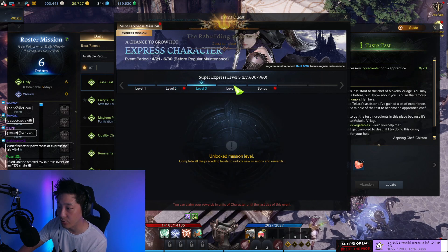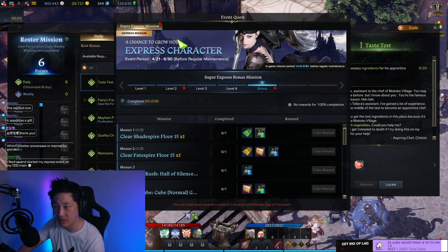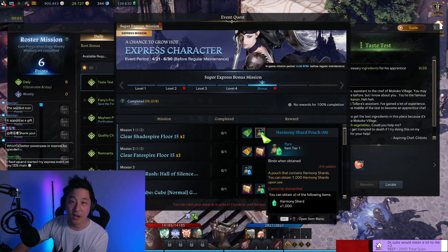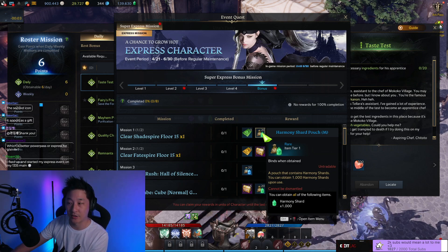And then there's a level two track, three track, four track, and then a bonus track here. The reason why you want to be careful with who you actually use this Express character on is that notice that these are bound — these are bound when obtained. And obviously, if you use it on a character that has already reached tier two, then you're going to essentially forfeit these harmony shards. They don't mean anything to your character at tier two because they're tier one.